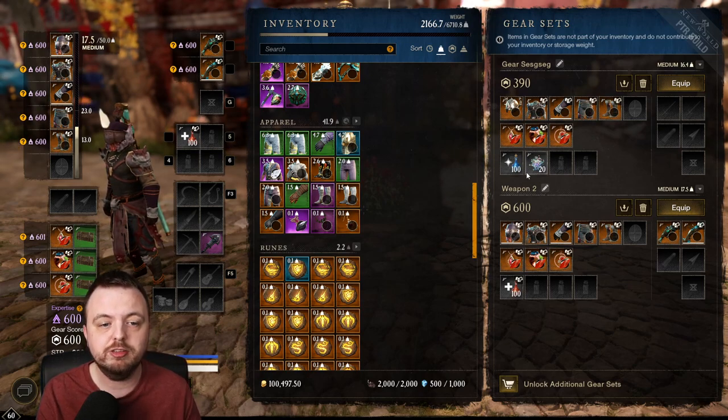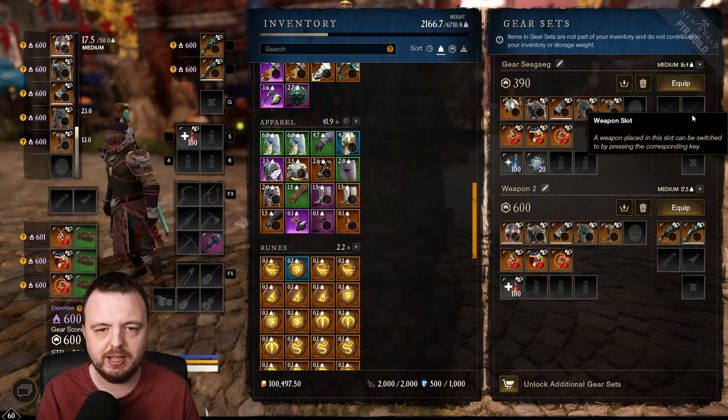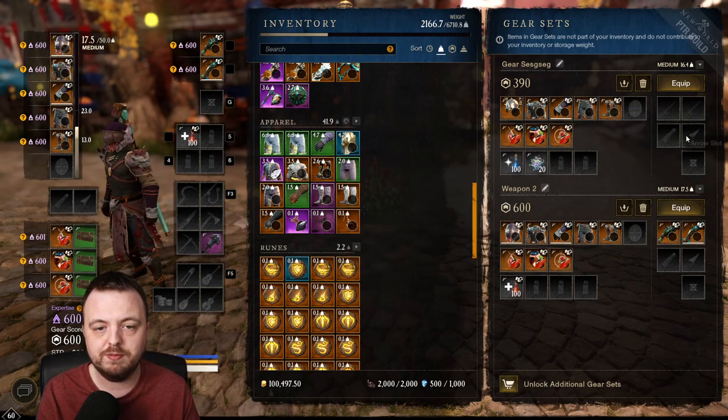There's space in a gear set for your consumables, your weapons — though I currently have no weapons on this one — and you can also store your ammo and heart runes. This lets you switch between full loadouts.